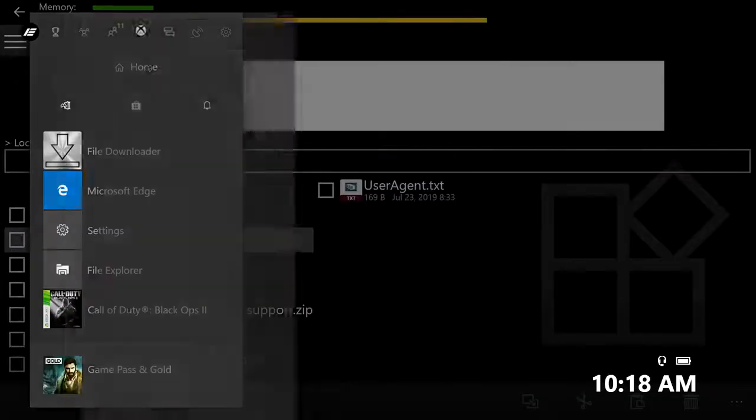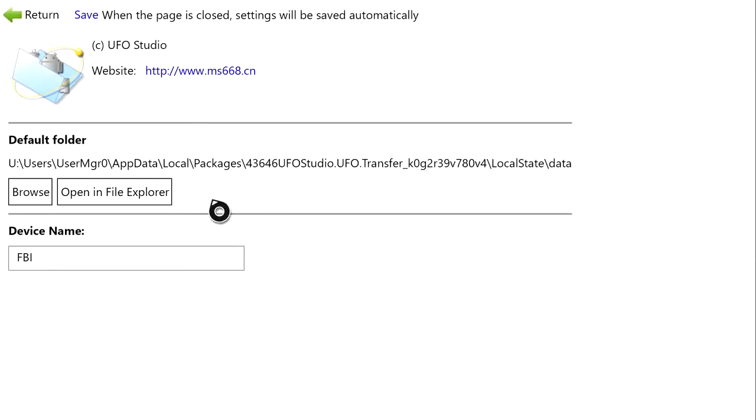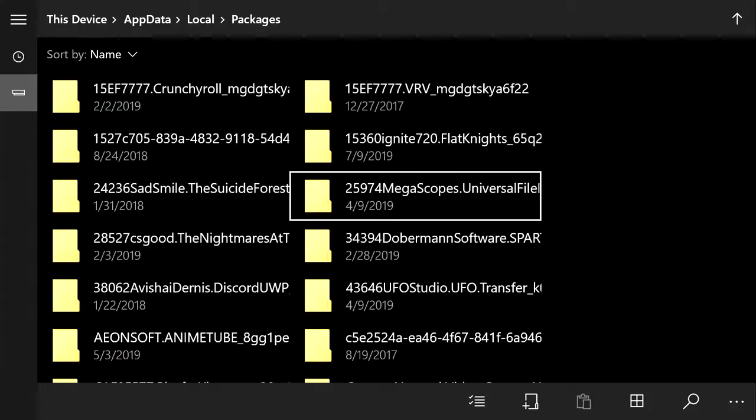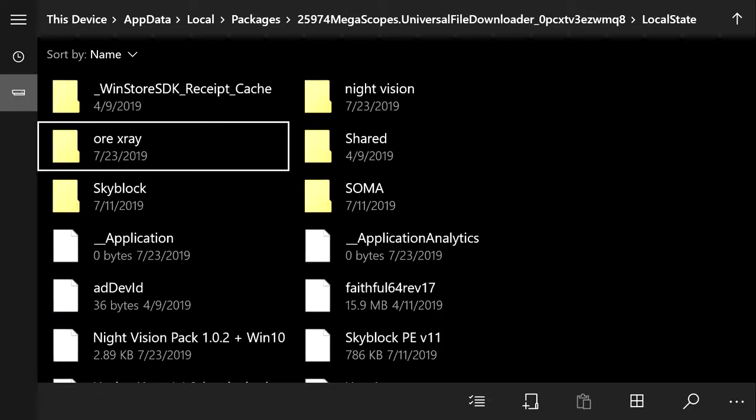Once you've done all that, open the other app you downloaded called UFO Transfer. Once UFO Transfer loads up, if you do not have a gear icon at the top right of your screen, that means you skipped the first step — rewind and watch that step. If the gear icon is there, click it, then click the rectangle that says 'Open in File Explorer.' This allows you to access files you normally cannot access. At the top, click Packages, then find the Megascopes Universal File folder — it'll have a bunch of numbers at the beginning. Open it, go into Local State.